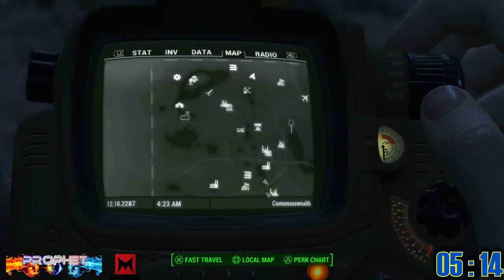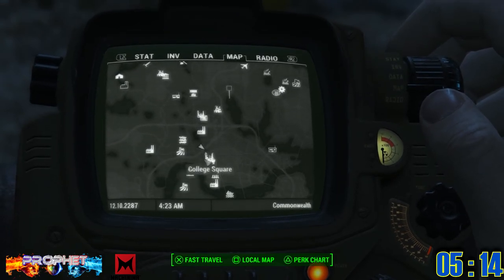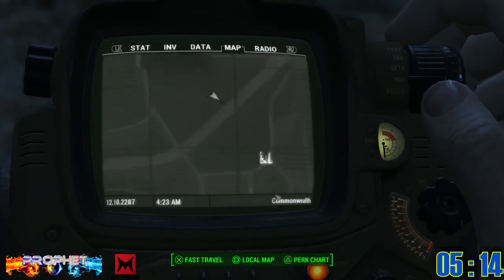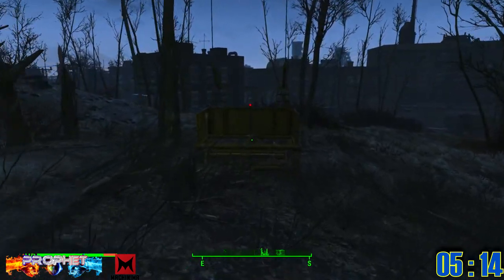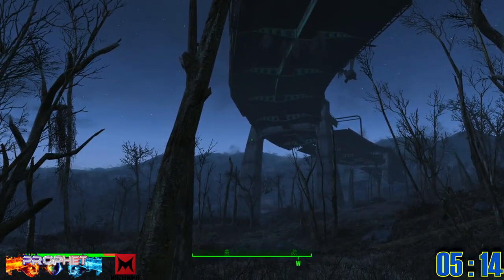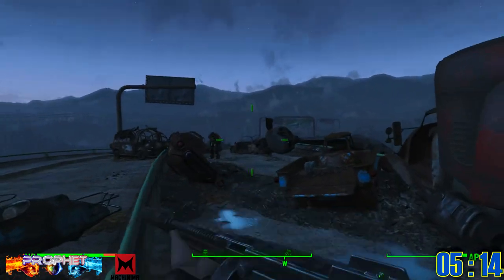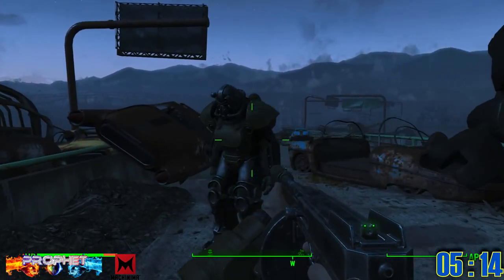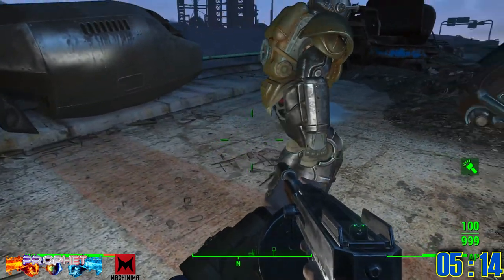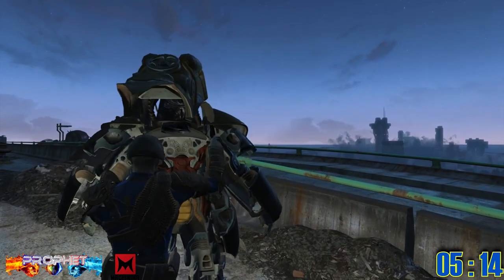Power armor number five can be found in between College Square and the Corvega Assembly Plant. This one is a pain because you have to find a bucket lift. Take the bucket lift up onto the road — it's an old broken-down highway. Once you get to the top, turn and you'll be able to see the power armor. One thing to keep in mind: you're not always going to find an entire suit of armor, but I got lucky and got a full set this time.